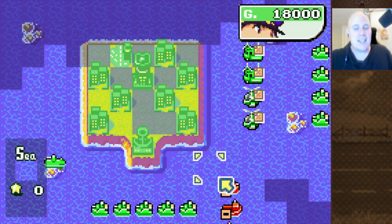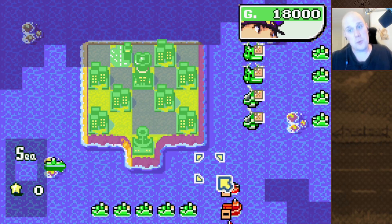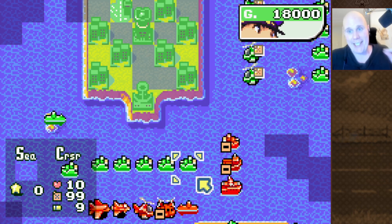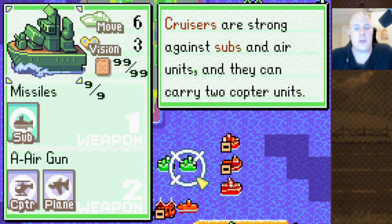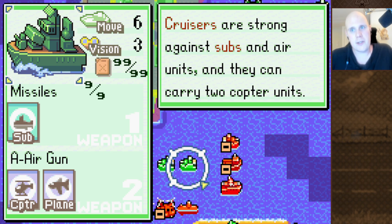Hello, ladies and gentlemen! My name is Mengs and I welcome you guys back to another episode of Unit Analysis, the series where we take a look at certain units from Advance Wars in great detail. Today we're checking out the Cruiser. In the previous episode I did the Missile and a lot of you guys seemed to like that, and I got a bunch of comments asking me to review the Cruiser next.